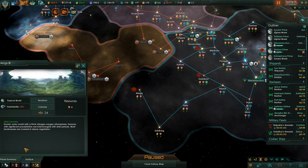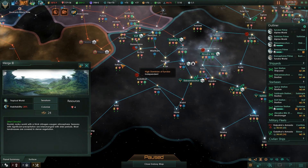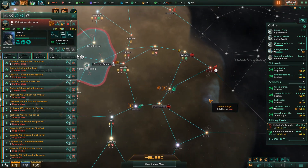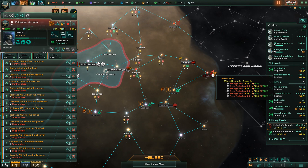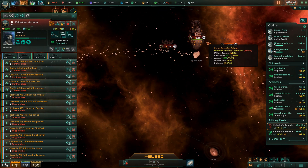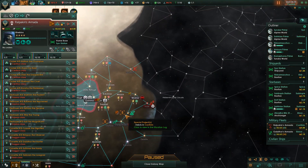Let's also take a look at terraforming because I was curious about this before. We can make this an ocean world. Terraforming does seem to have changed a little bit because I'm not seeing anything about requiring better technology - I'll have to see if that's been removed. It's a little bit dicier of a proposition to attack this world here because this is their central nexus, but I kind of want to do it anyway because this would give me a ton of energy.